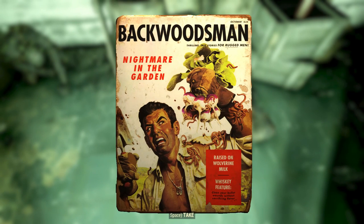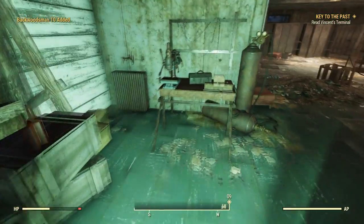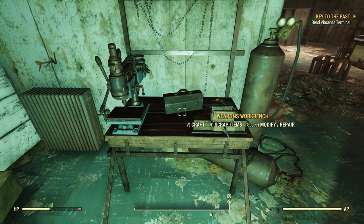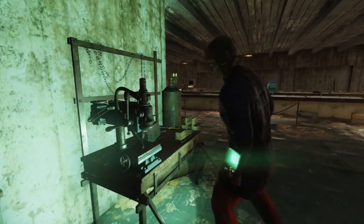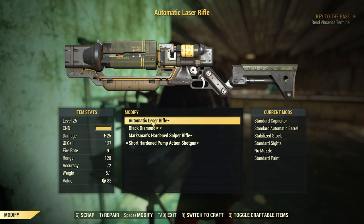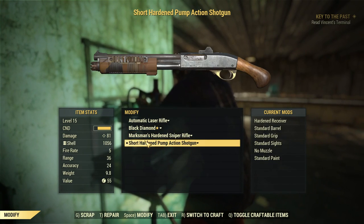There's a ton of magazines around here. Backwoodsman — 'Nightmare in the Garden, Raised on Wolverine Milk, Whiskey Feature — Clean your bullet wounds without sacrificing flavor.' How manly. Here is a weapons workbench — so I can now fix this guy. I better fix this too, it's getting pretty beat up. The rest of the stuff I think we're okay with.